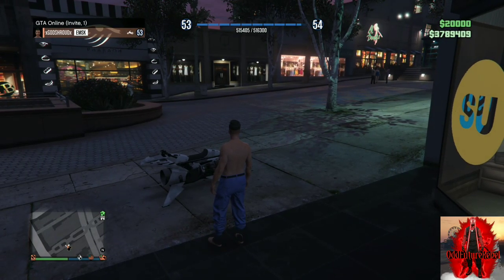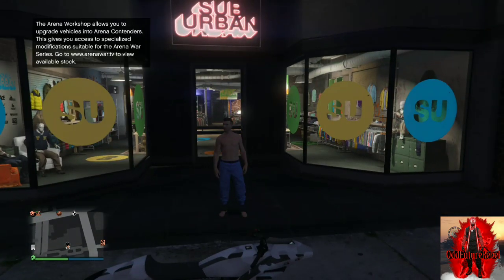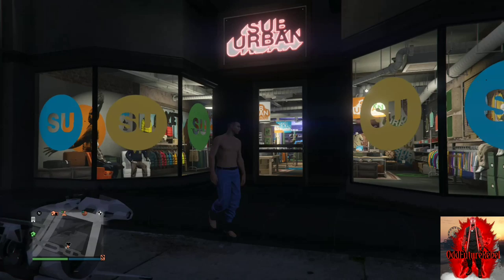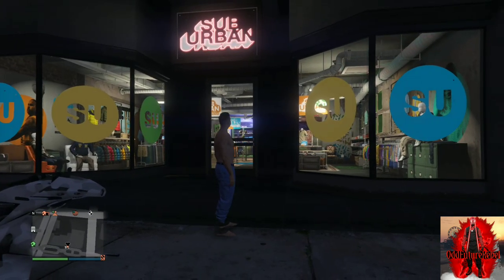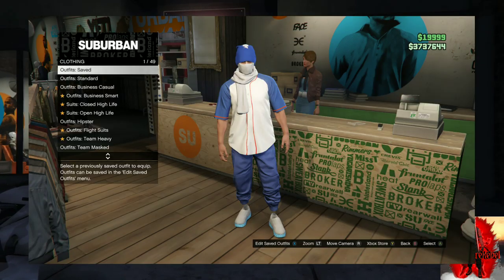Welcome back to another video. Today I'll be showing you how to make three different try hard colored jogger outfits. If you do not have any of the joggers in the thumbnail, there will be a link down below in the description on how to get them. Remember to subscribe with the bell notification.